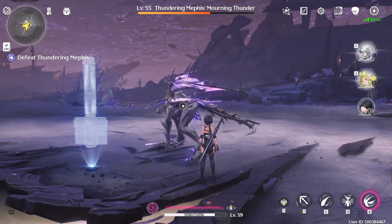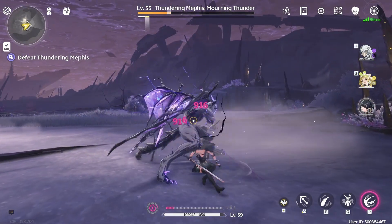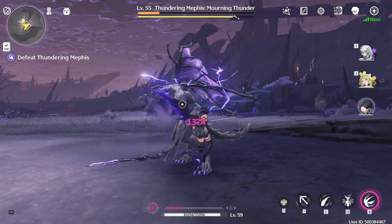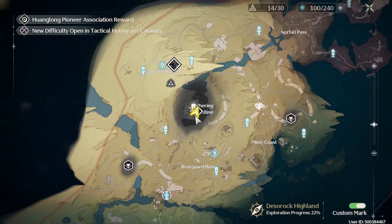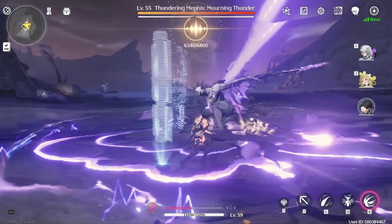Once he gets up, he'll do his parry thing. For this guy, his pattern is: parry, auto, auto, parry, auto, auto, third parry, auto, auto, auto. I don't want him to die, so I'm going to reset him and come back. Pretty much each boss has a set pattern — once you learn that pattern, it's very easy.